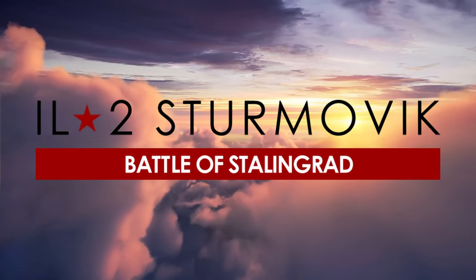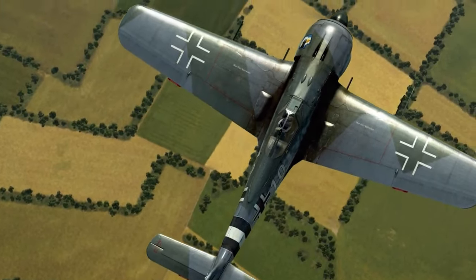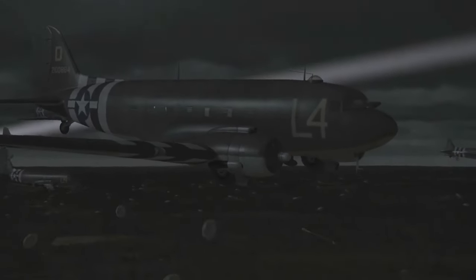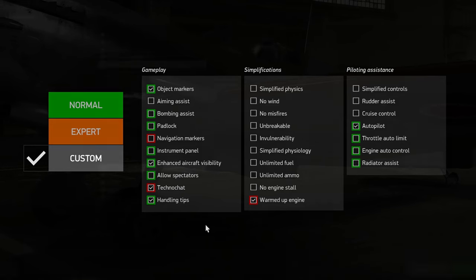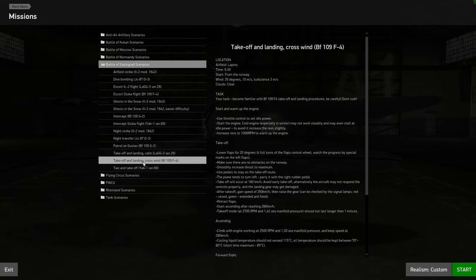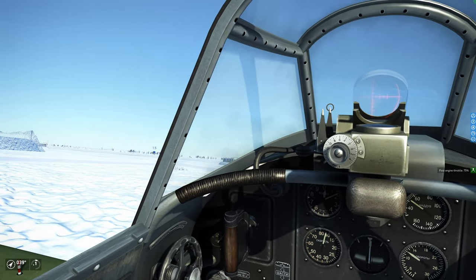It's called IL-2 Sturmovik: Great Battles. IL-2 is a classic WW2 flight sim released in 2013, which means its hardware requirements are a lot more relaxed. It's a nice way to learn how to fly prop planes and very early jets from all factions involved. The difficulty level is also highly adjustable — you can tune down the sim to feel almost arcadey. The included tutorials are very basic though, consisting only of text telling you what to do, so you should bring some basic knowledge with you. Luckily, there are tons of tutorials on YouTube.